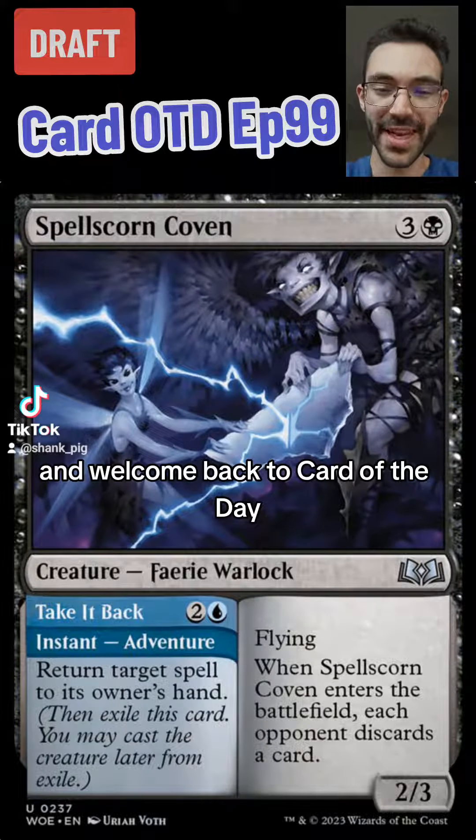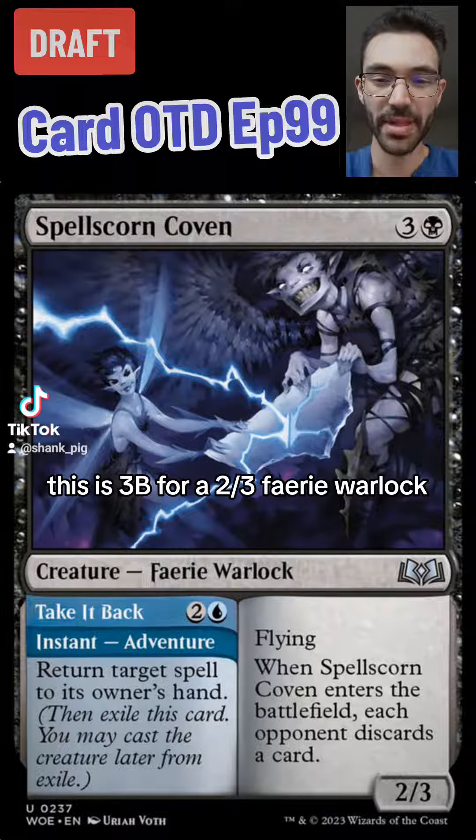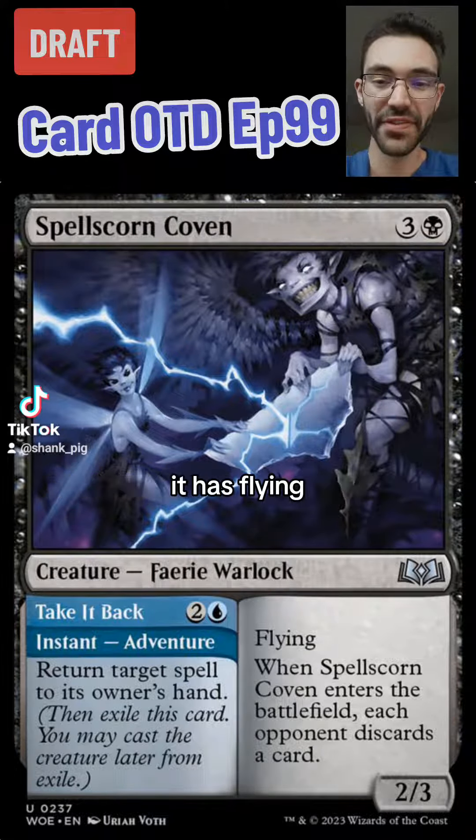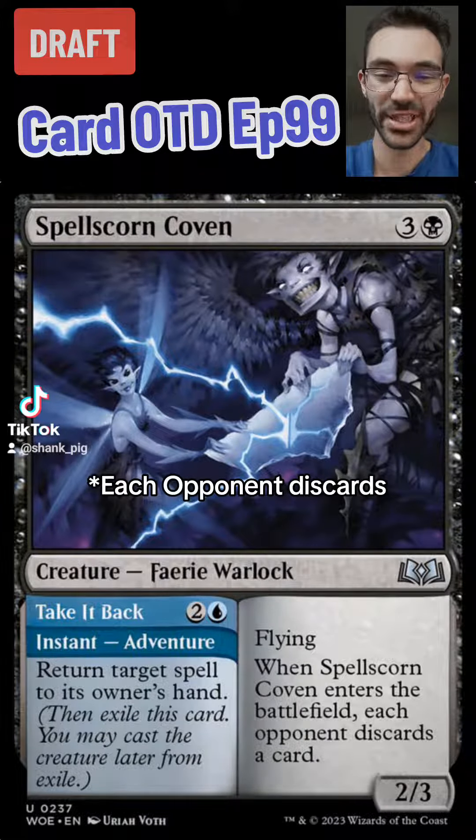Hello friends and welcome back to Card of the Day. Today we have Spellscorn Coven. This is three and a black for a two-three fairy warlock. It has flying, and when Spellscorn Coven enters the battlefield, target opponent discards a card.